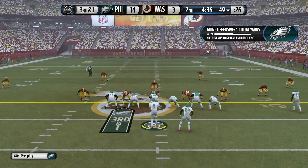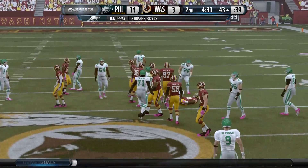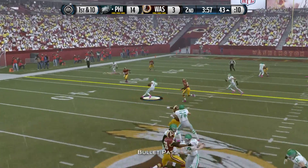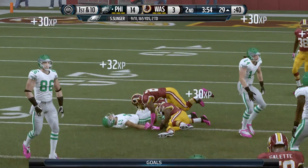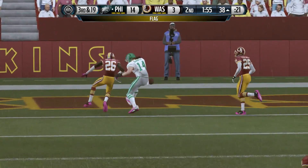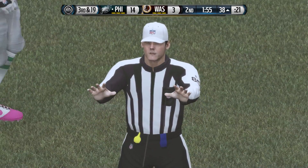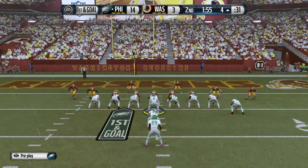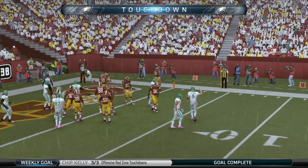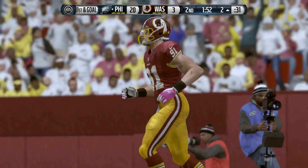Eagles get the ball back with 5:40 to play in the half — a first down connection, then DeMarco Murray with a spin move, 38 yards in the first half. Four minutes left before halftime. Slinger finds Miles Austin again for another first down — 165 yards and two touchdowns in a good first half. He goes deep but misfires; however, Riley Cooper draws defensive pass interference, setting up first and goal at the four-yard line. Pitch to DeMarco Murray off the right side — he scores easily. It's now 21 to 3.